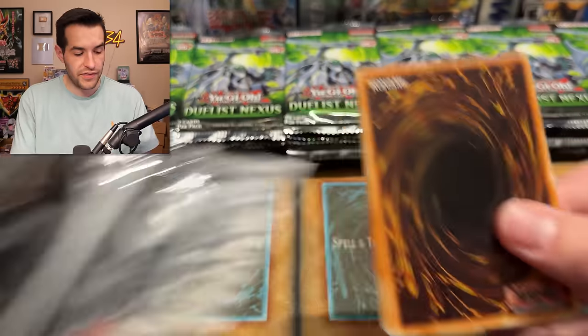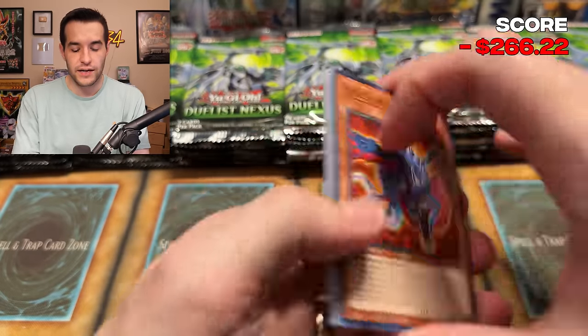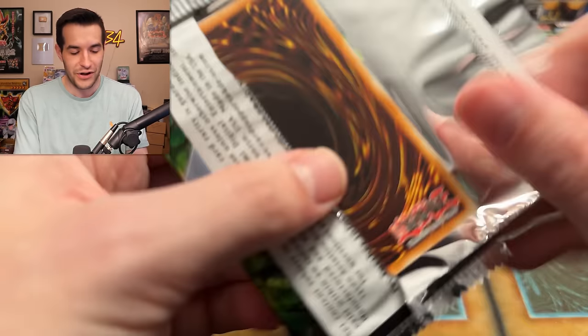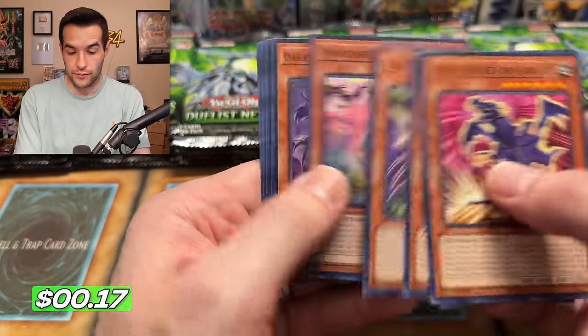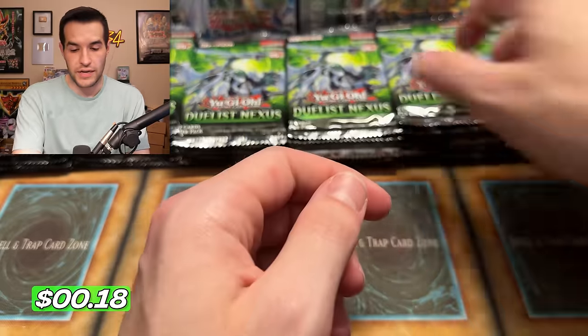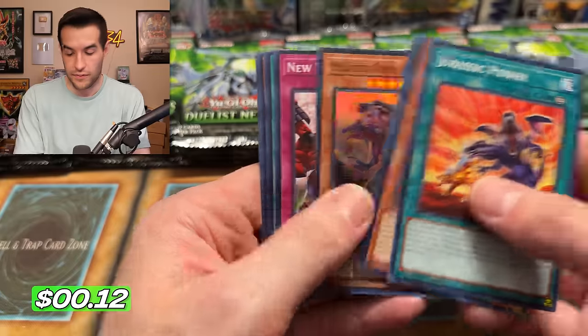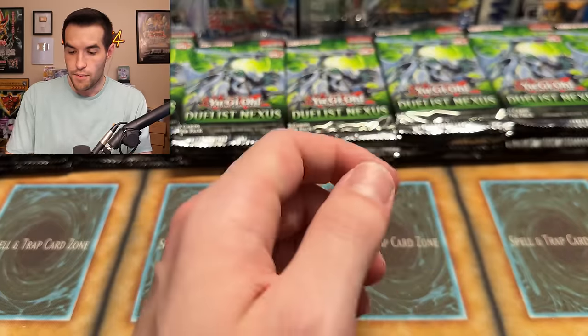Legendary Duels set — I'm assuming it'll be one ghost. I'm wondering what it'll be — I don't think there's been a leak for that just yet. Is it going to be the volcanic doomfire or whatever he's called? Not the doomfire dragon, that's a different guy, that's a synchro. We have a Gazelle King of Mythical Beasts Claws. What can we get in the last several packs? We want more Revolution Synchron — at least three would be nice, four would be fantastic. They are by far the best secret in the set. We have a Mighty Dino King Rex — getting toward the end now.